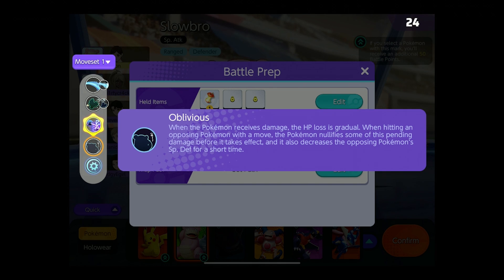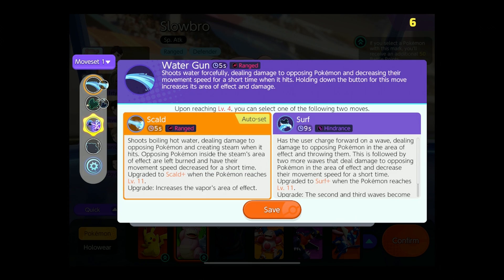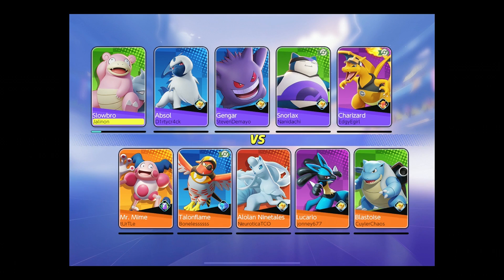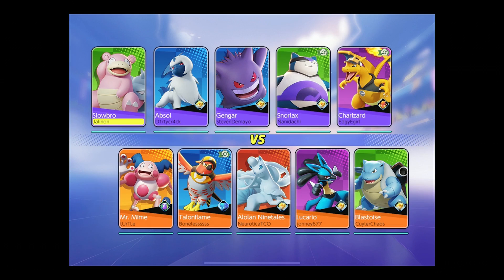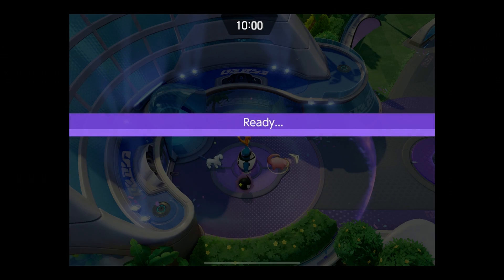I do want items — give me that Leftovers. Leftovers is pretty good. We can have an auto moveset. Scald. Surf. Oblivious — when the Pokemon receives damage, this is his passive, the HP loss is gradual. So if I hit somebody, that's pretty good — we can nullify some of our damage. We can pull Pokemon towards us. Scald. Surf. Slow Beam. Looks like we're kind of designed to be a front line ranged attacker that'll pull people into our team.